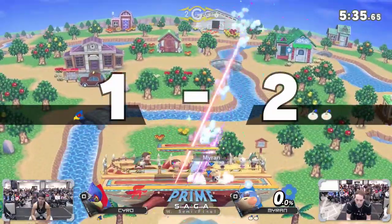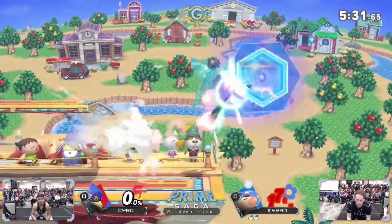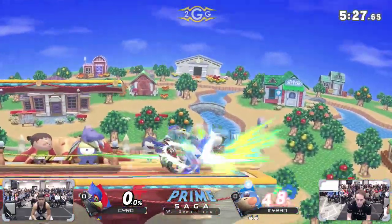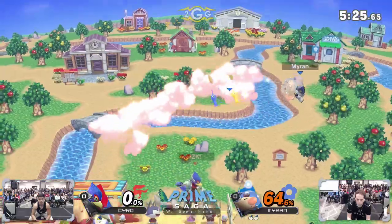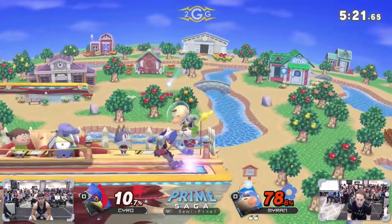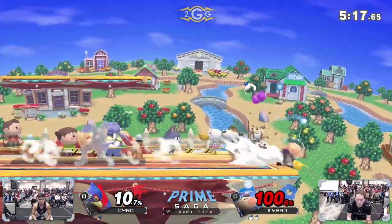148% on Cyro. Did that down tilt out-range the forward smash? Looks like it did. Calling Nair setups from Cyro. There's that combo you want to see — covering the screen up with an up air, keeping up the pressure as best he can. He whiffs the up air though. Good timing.